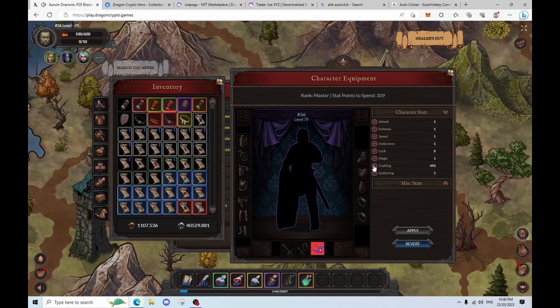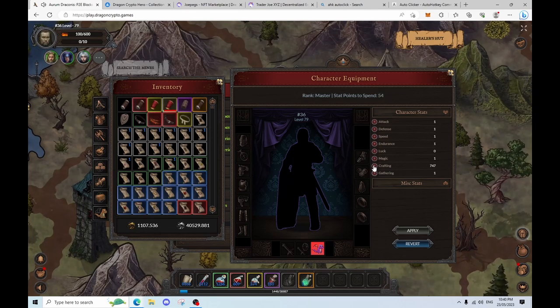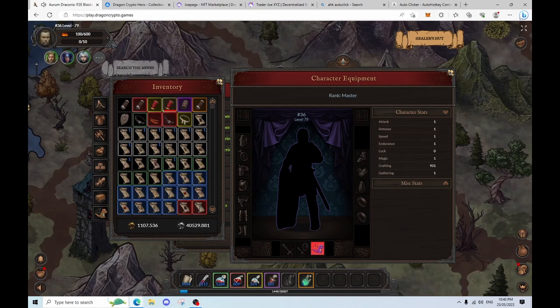Plus 15%, so that's going to be 921 points. We'll equip all our crafting gear on this guy and we should reach a little bit over a thousand crafting. Almost done — click apply. Perfect. 921 points into crafting.